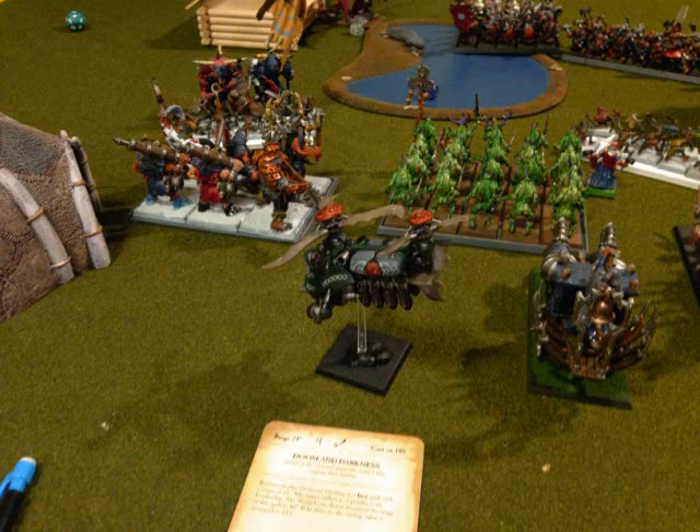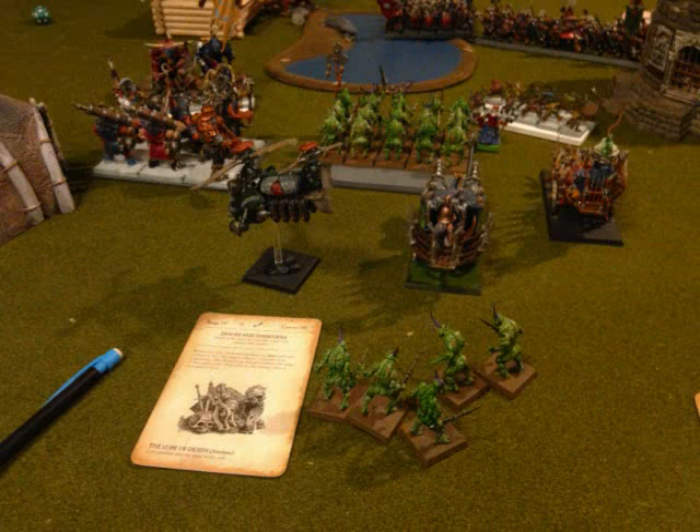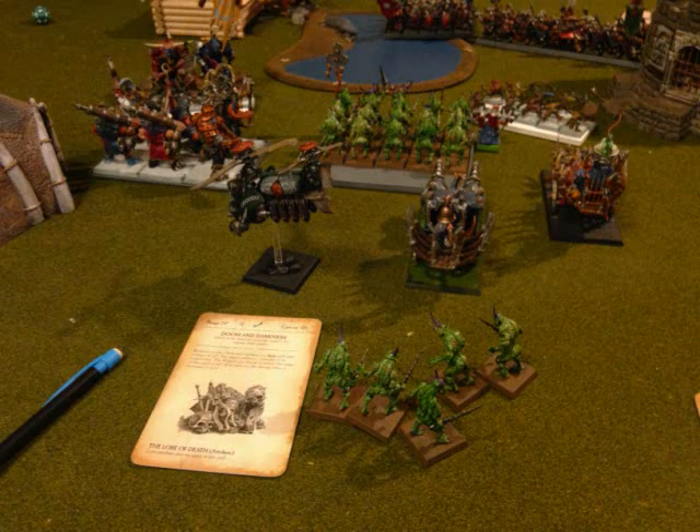He has the Bomber zigzag over my Plague Bearers and land behind them, dropping a bomb on the center of the unit with a direct hit — which peels five Plague Bearers off the unit, because I can't roll a five-up ward save for anything right now.